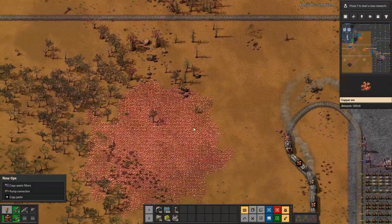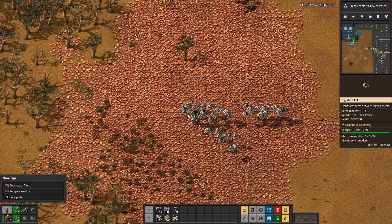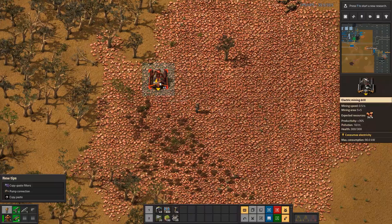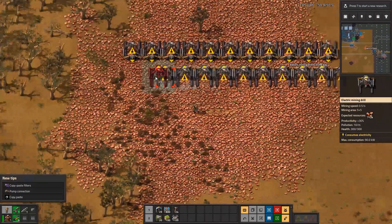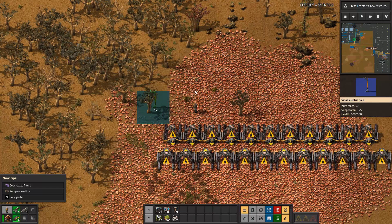We want to use all this up. Why do we have all these logistic robots on us? We want to keep that area going because it is producing stuff — even though it's not the most efficient, it's still producing stuff. We might as well keep it going, use all this stuff up.